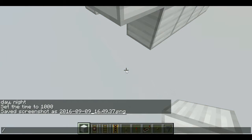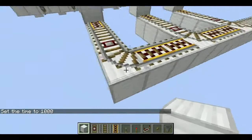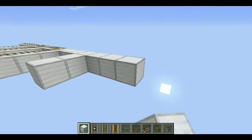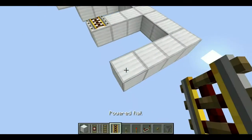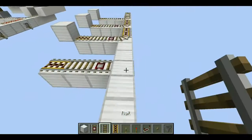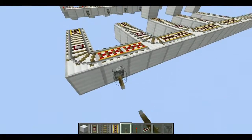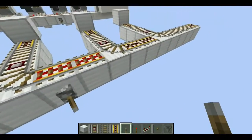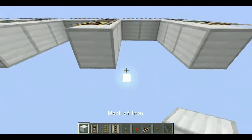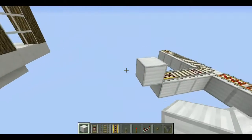Do exactly the same process. Let's do two more - come out three blocks, place powered rail, powered rail, normal rail, normal rail, and detector rail. Then here you actually want to power your rails - that's what you need to do. Then place your blocks.